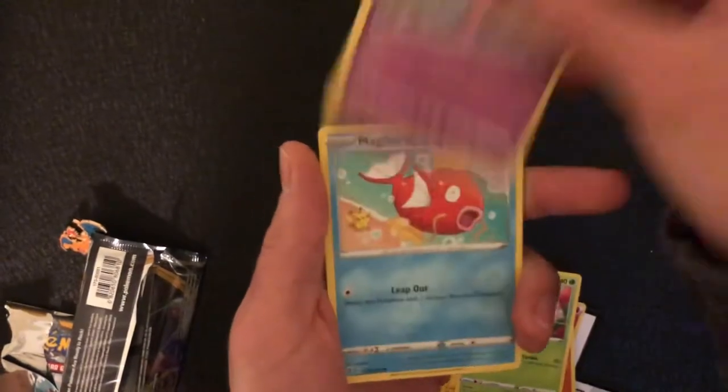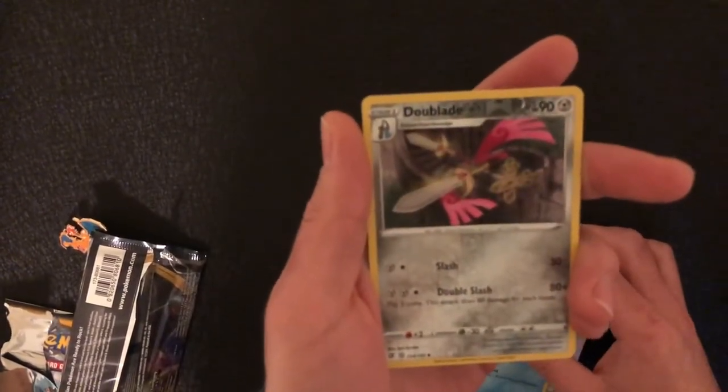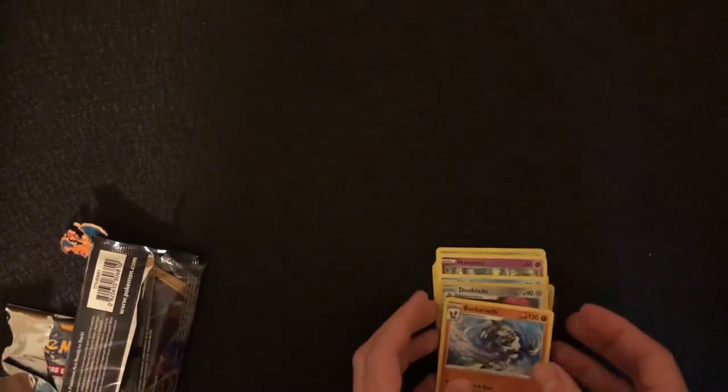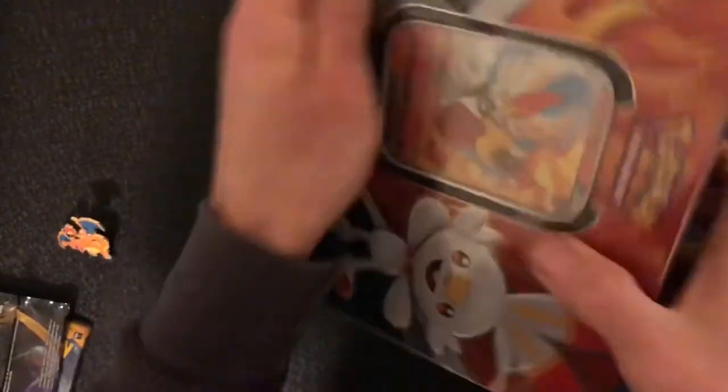So far nothing. A Magikarp. And then we got a Doublade as a Reverse Holo. And then a Barbaracle — I don't even know if I said that right. That word reminds me of those little tree-light things inside the water on the bottom of the ocean. So now we're going to open up this tin.